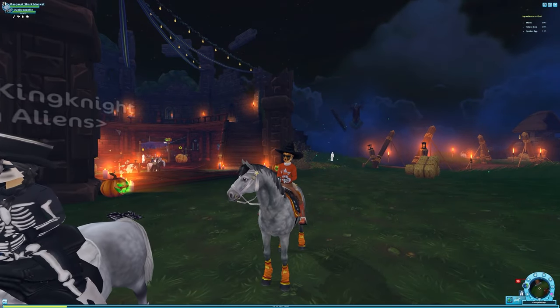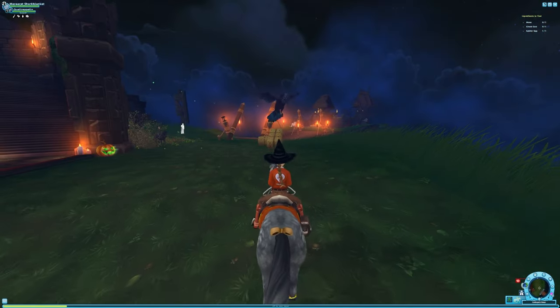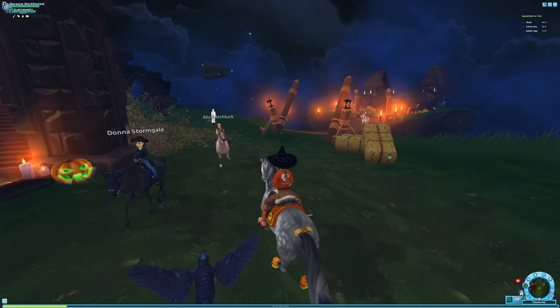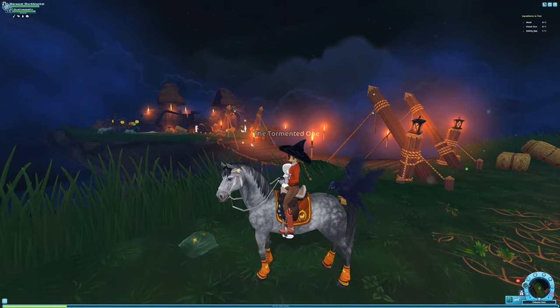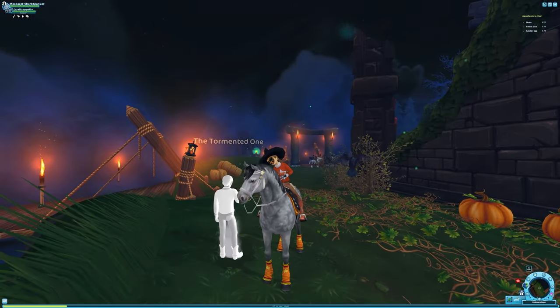Now we're going to look for the Ghost Goo. I am directly at this place — basically this is the entrance to Galloper's, and it is right here. You just want to go to this ghost right here. It's called the Tormented One, and this is the bridge to the horses. That is the location for Ghost Goo.